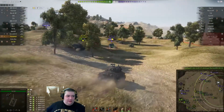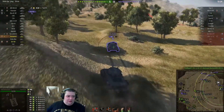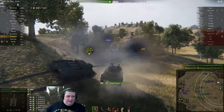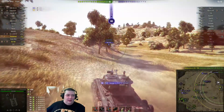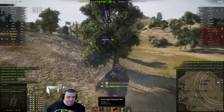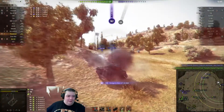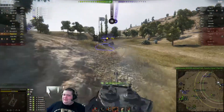Slick Rick looks like he's in some trouble, and Anakin's trying to shoot the guy. There we go — Slick Rick picking up the kill. And then we bounce off a Cromwell. I don't know how you bounce off a Cromwell with 108, 28 pen. There is no part of that Cromwell you should be able to bounce off of, but apparently we did. I'm gonna guess auto-bounce angles somehow, because you can't overmatch this.